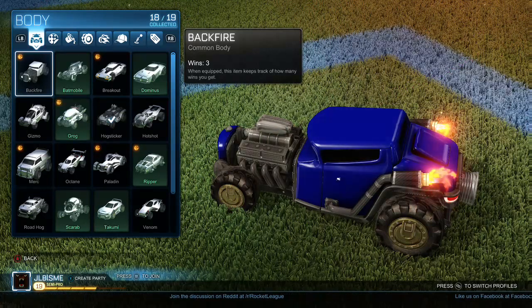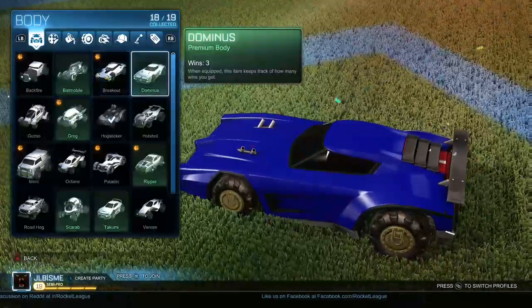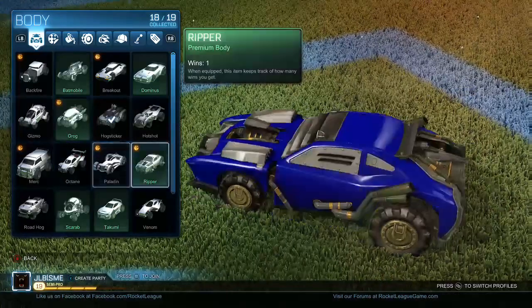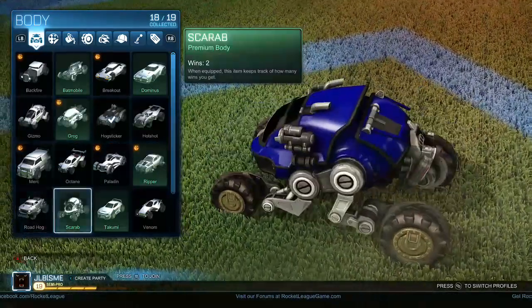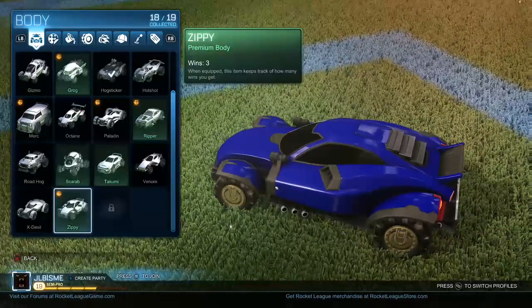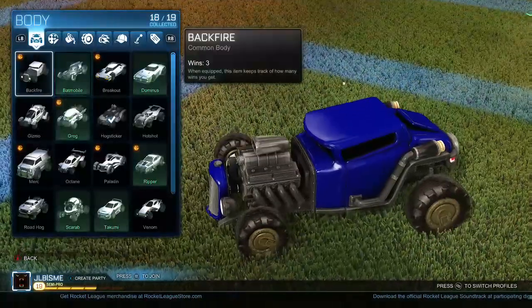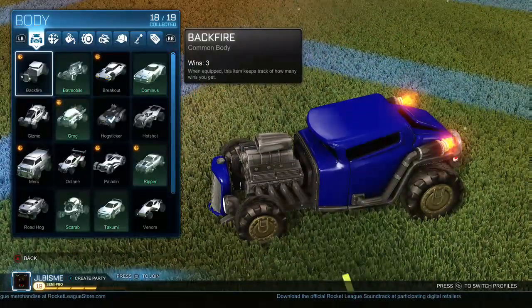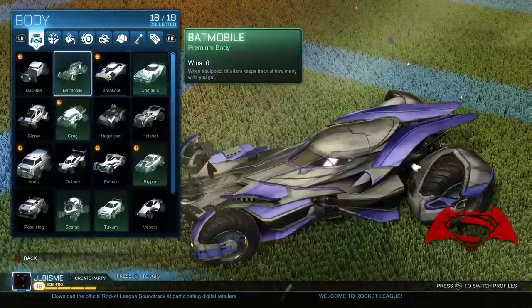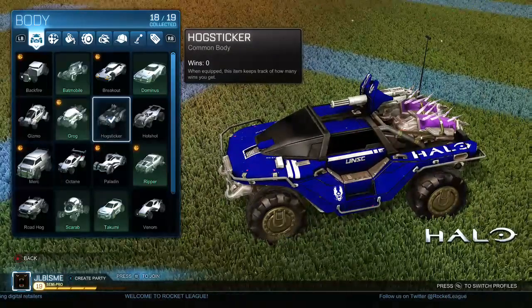So what you want to do is: once you have every car that comes with the game — that includes the Backfire, Breakout, Dominus, Gizmo, Grog, Hotshot, Merc, Octane, Paladin, Ripper, Roadhog, Scarab, Takumi, Venom, X-Devil, and the Zippy — cars you don't need for this is the Batmobile because that is DLC. Any DLC cars you don't need. But with every stock car I just went through, you need to get one win — absolutely, that's it. Just one win with the Backfire, Breakout, Dominus, and so on. Once you do that, you unlock the Hog Sticker, which is the Halo Warthog.